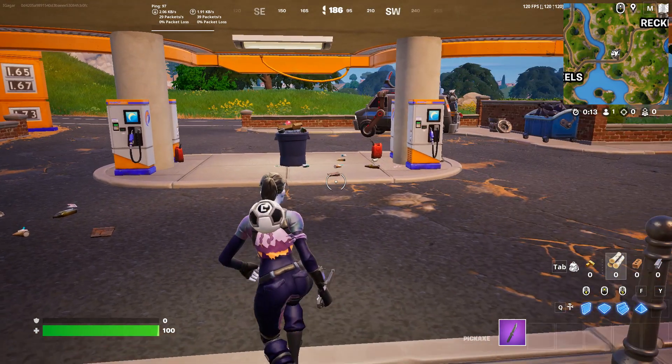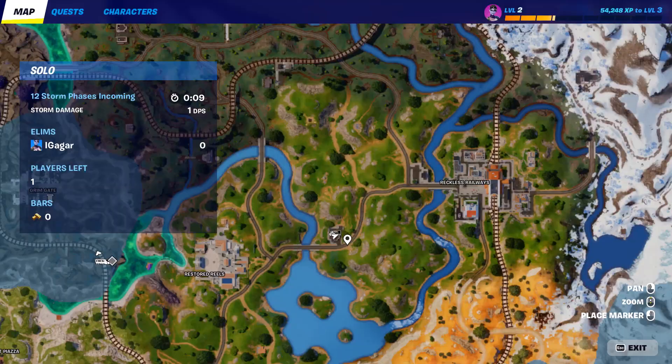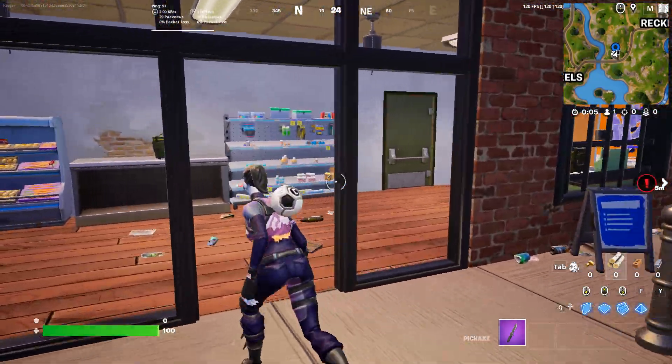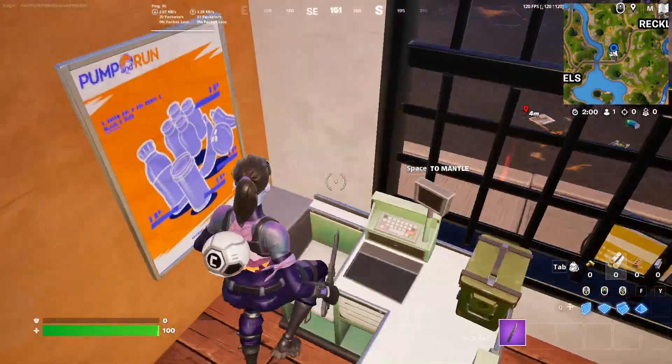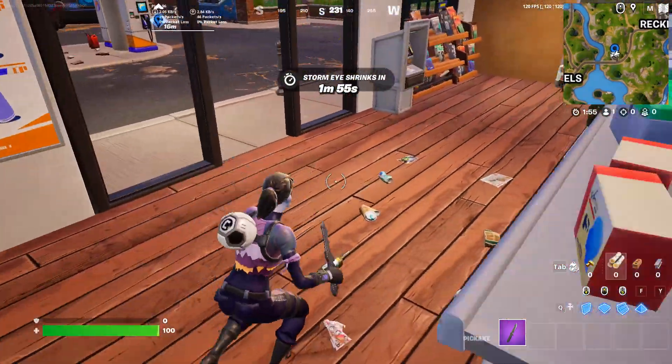What's up guys? So the quest is you need to collect rare chests or safes. Now if you land in the gas stations like right here, you will be able to find the lockers or safes. So these are safes by the way, and you will get a lot of gold or gold bars for opening safes.